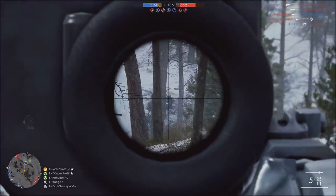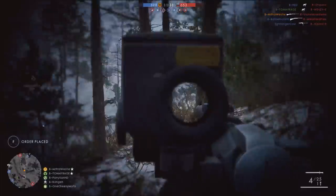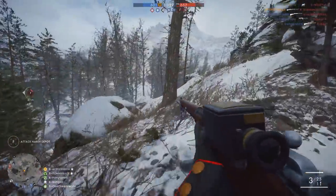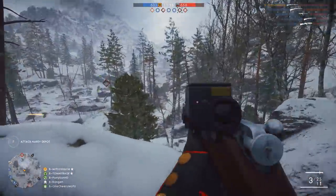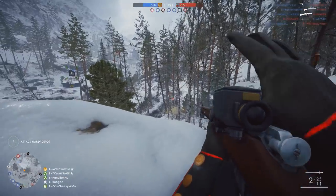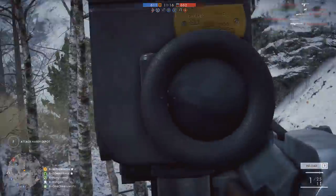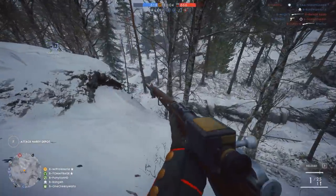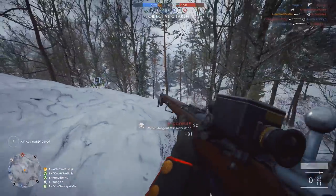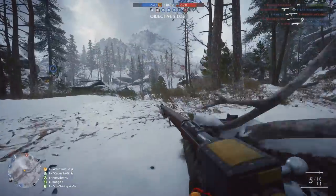Weapon number four is the Mosin Nagant rifle, which slots into the scout class quite nicely and appears to offer players something similar to a Lee Enfield style loadout. It comes with a five-round internal magazine in factory and marksman variants, so the maximum scope power you get is four times. This makes it a bit more aggressive than some of the heavier bolt action rifles, but it appears to lack some of the benefits of the Lee Enfield, like that close range sweet spot and the 10-round internal magazine.